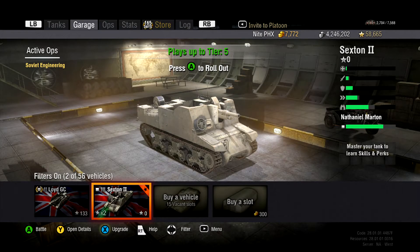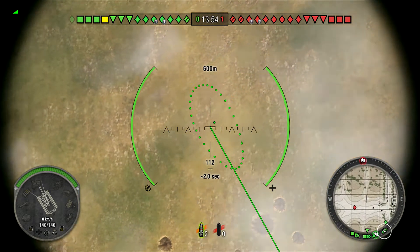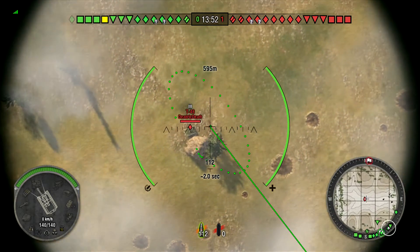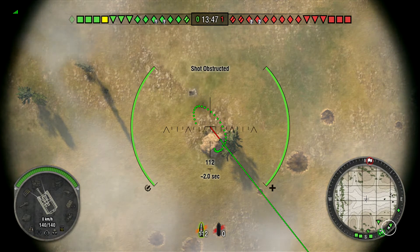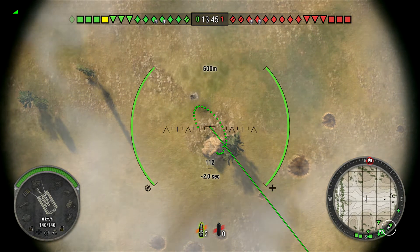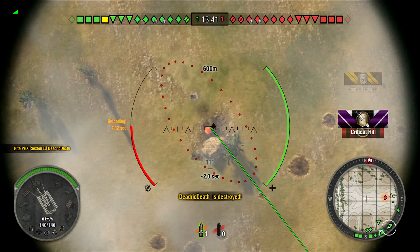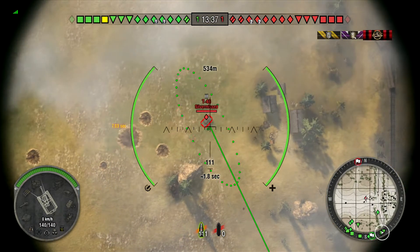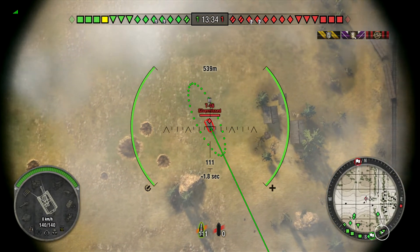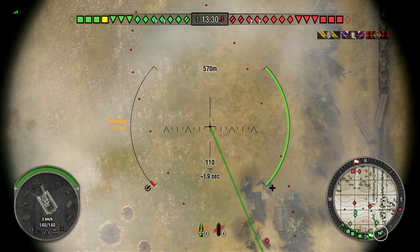Hello everybody and welcome back to World of Tanks Xbox 360 Edition. I am Knight in Phoenix. Today I've put together a compilation of gameplay in the Sexton II, which is the British Tier 3 Artillery. That shot we just saw there - somebody parked behind the rock - kind of shows you that the British Artillery does have a higher arc, higher trajectory than some of the other artillery in the game.